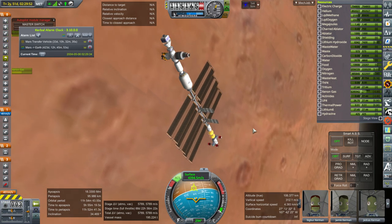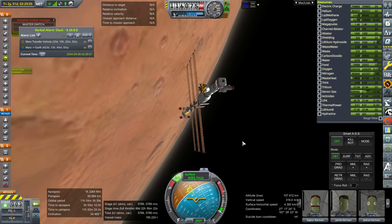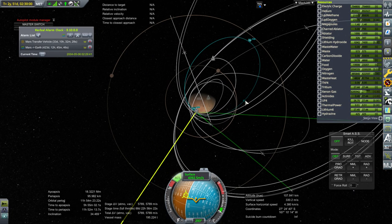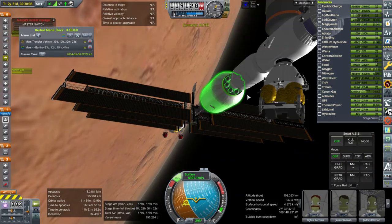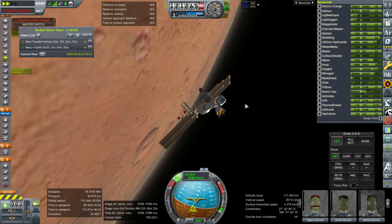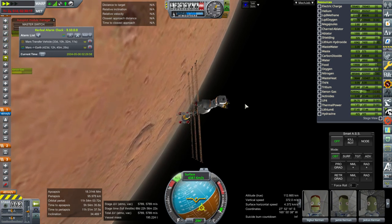Yeah, I probably should have passed it through the atmosphere — somebody had suggested that. It's sort of doing a barbecue roll all on its own right now. We'll be out of the atmosphere soon. Right now we've got an apoapsis below Deimos orbit, which is fine. We'll hold it here and at apoapsis boost the periapsis up again. I don't know if MechJeb can plot a trip back home yet, but after this I'll rendezvous the Phobos super lander with this and try to do a Phobos landing.